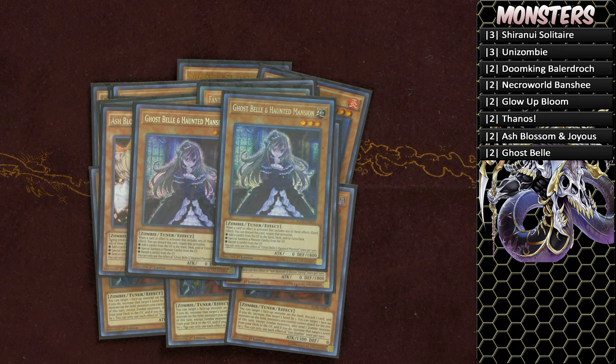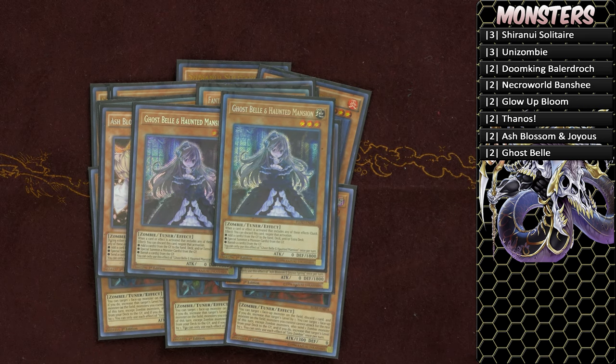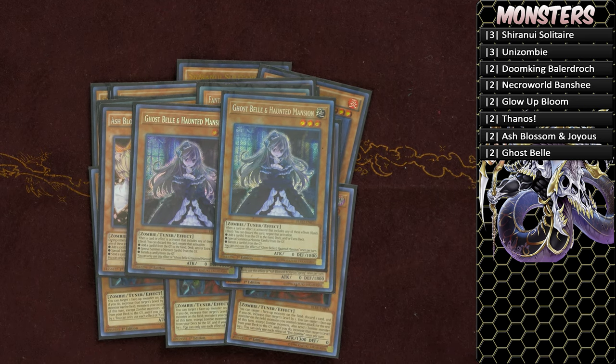You're probably thinking: why run Ghost Bells in the main board? Call by the Grave is probably one of this deck's biggest problems. Not only does Ghost Bell and Haunted Mansion trigger Doom King Baladroc, it actually stops Call by the Grave. A lot of top meta decks play revival or recursion from the graveyard, so Ghost Bell has applications even if your opponent isn't on Call by the Grave.